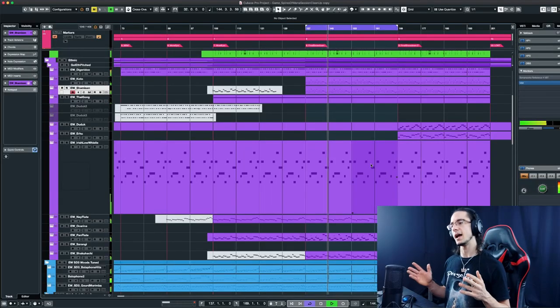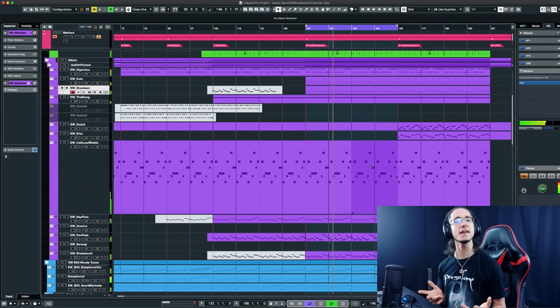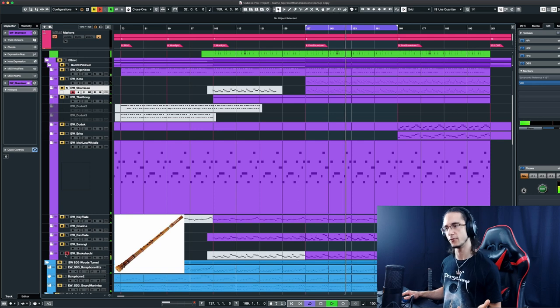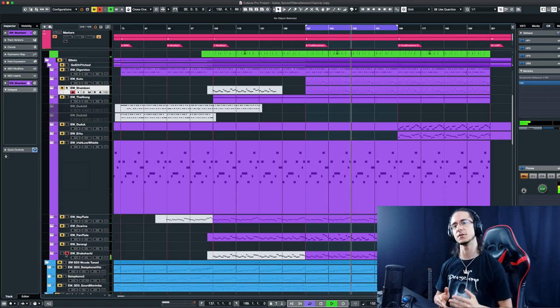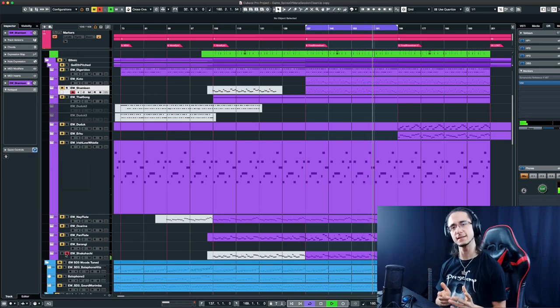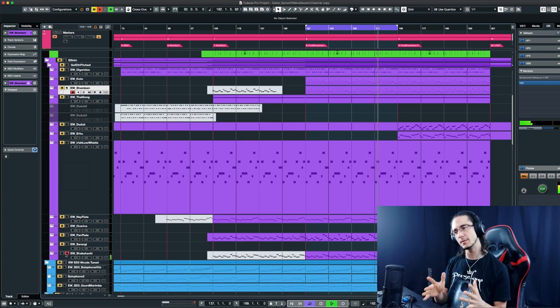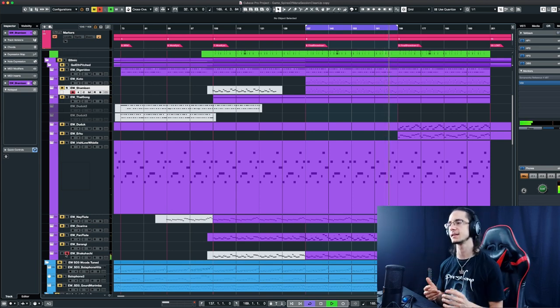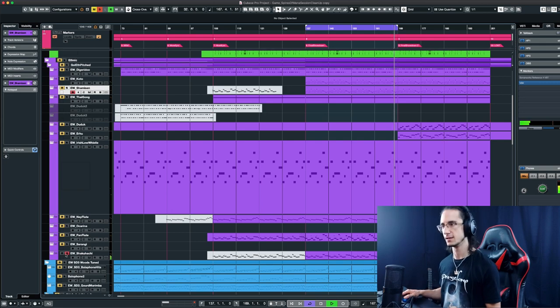Speaking of Japanese instruments, I've added another traditional Japanese instrument — since I didn't have enough flutes, I thought I'd just add another one — which is the shakuhachi. What makes this one stand out compared to the other flutes is that it sounds really breathy. I really like what this adds because that's another one of these kind of human elements. It's totally overblown and creates some really cool sonic textures.